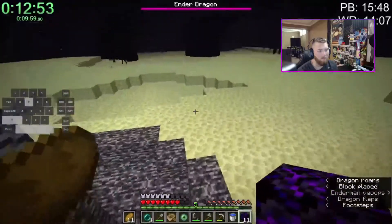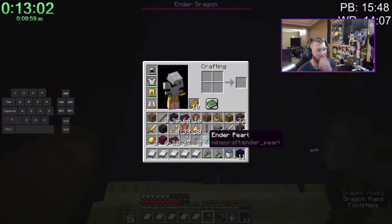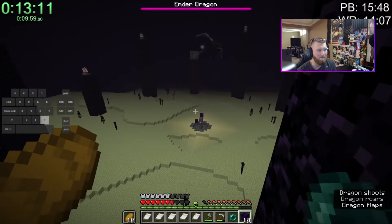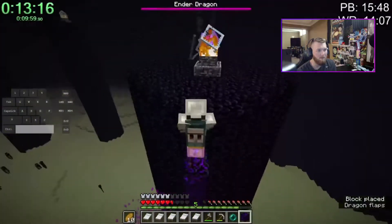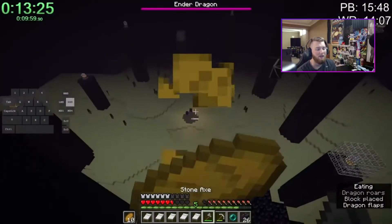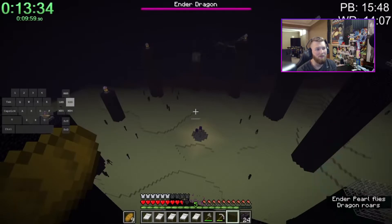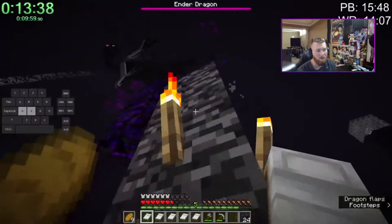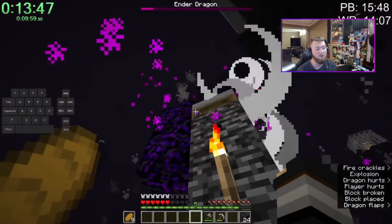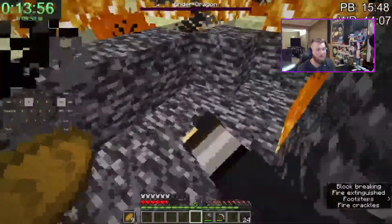Thankfully the dragon gave me the RNG I needed. I do some pearling, take out the beds in my hotbar. I'm thinking the dragon's on the other side — this could be really good. I throw a pearl up and see the dragon right there. If you don't know why I'm building up, the dragon has a slightly higher chance of perching if you build up. I've had runs die due to me missing the perch, so I was prepared. I see the dragon perching and nail a five-bed kill. I'm kind of close to a four-bed — but you can't complain with the five bed. GG, that's world record.